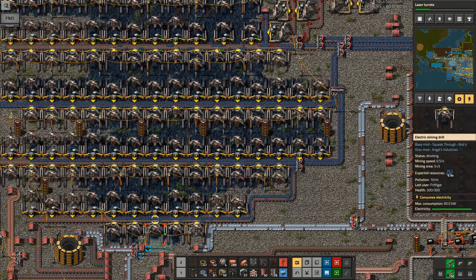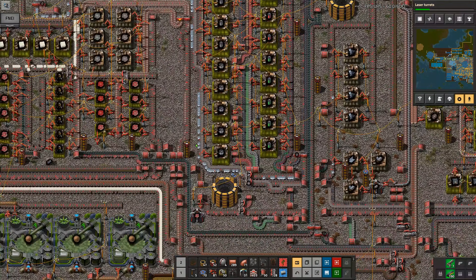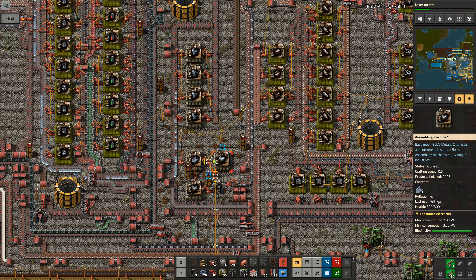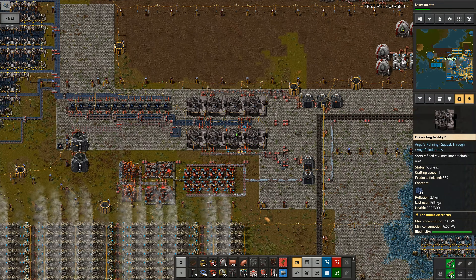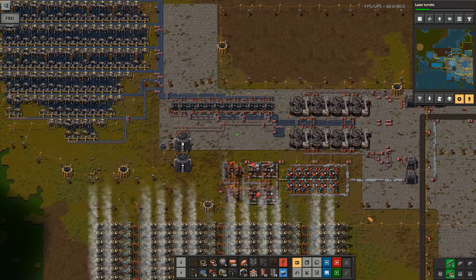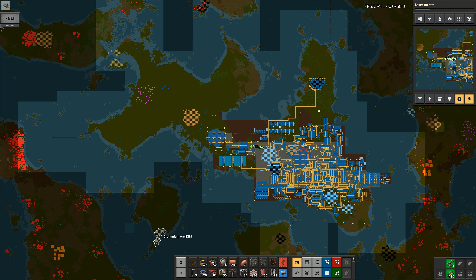I've got loads of iron coming in on this side and loads here as well, which is going to help matters a huge amount - everything's backing up and the more that we can get backed up the better. This was the biggest problem right the way through this entire factory - there just was not any iron coming through, we had nowhere near enough iron. And I've still got nowhere near enough iron. If you think you've got enough iron, check yourself before you wreck yourself, because you haven't - I can guarantee it, you need more. Take a long hard look at yourself in the mirror and tell yourself: no, you do not have enough iron.